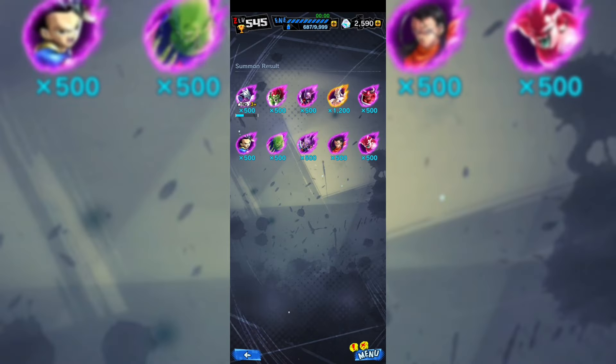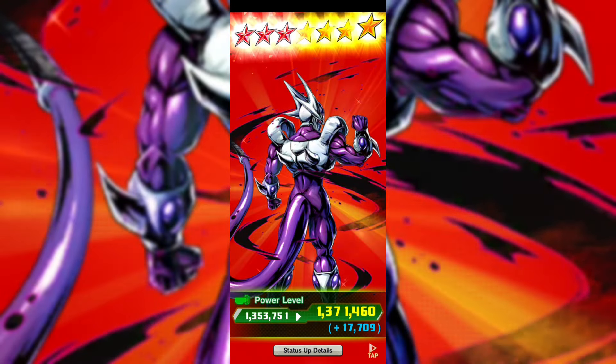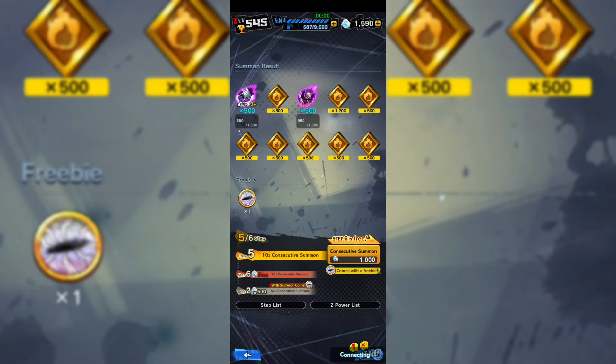Alright, I'm already satisfied. But now let's see if we can get at least one copy of Bola and Bra. Thankfully we got more stars on Cooler — fantastic unit in the Tournament of Power for anyone who's serious about that. Okay more downloading. Hopefully this is it, boys. Channel your luck.